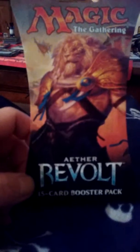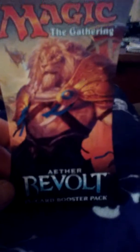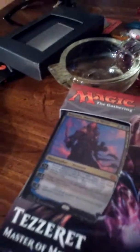It is the Aether Revolt Magic: The Gathering 15-card booster pack. We're gonna open one of these and review some cards we opened from previous booster packs. We're gonna pick up the last one — Lathnu Locker Boom, Tesseract Master of Metro. That card's going for about six bucks right now. There's a 12-box here, so one card worth half the value — not bad. Plus it has two boosters, you might actually get another one of those in there. This was only four bucks.